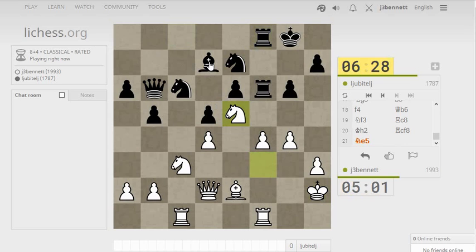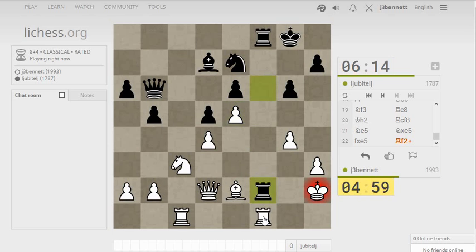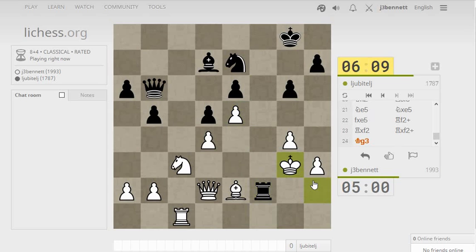Now I can hop my knight into e5. If he takes, I can take with a pawn, open up the f-file, and it will leave him with a bad bishop. I'm hitting the bishop, so I don't think he has time to take the pawn — and he takes there. Then I guess he can trade rooks on the f-file. He goes there — oh, that's interesting. Let's chase that rook out of there. That rook has nowhere to go. He just exchanged off a pair of rooks. The weakness in black's formation is this pawn — maybe I bring my knight over to f4. That would hit that pawn.